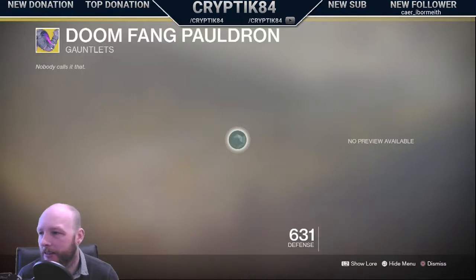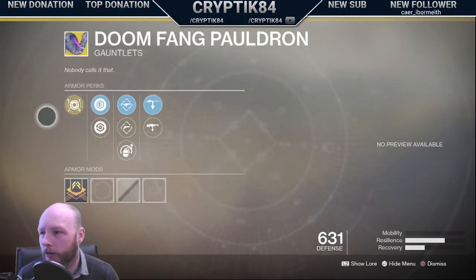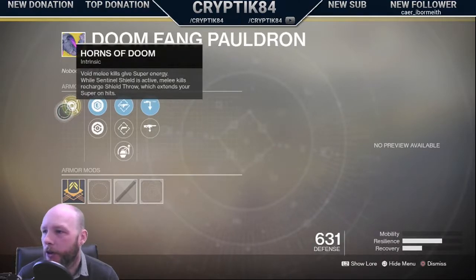Who's this for? Is this Titans? Doomfang Pauldron. Void melee kills give super energy. While Sentinel's shield is active, melee kills recharge shield throw, which extends your super on hits. So basically, you want to just go punch people and your super will last longer? Maybe?